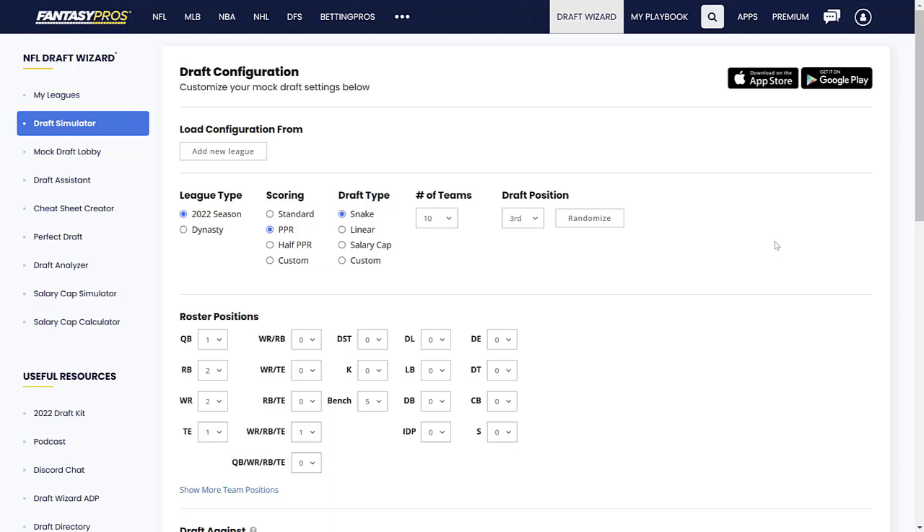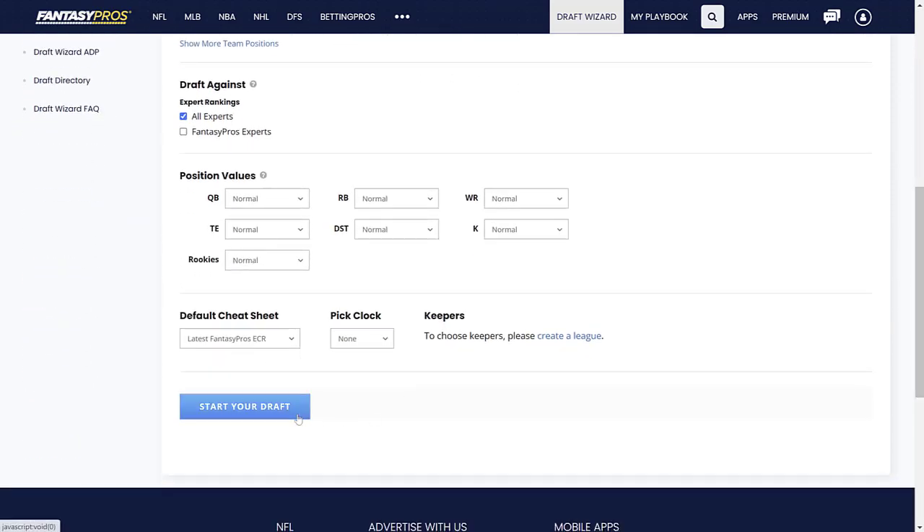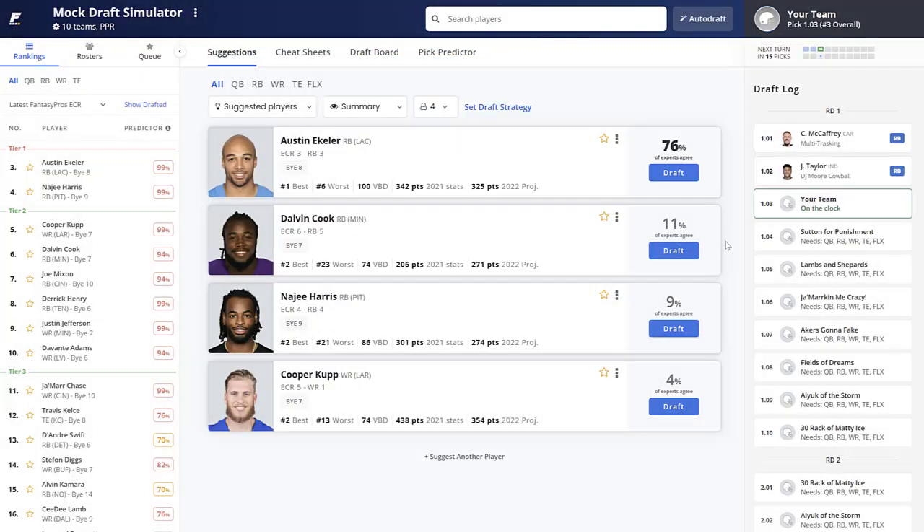What's going on everyone, welcome back. Today we've got another live fantasy football mock draft on Fantasy Pros — a 10-team full PPR mock where we have the third pick overall. Our roster is one quarterback, two running backs, two wide receivers, tight end, a flex, and five bench spots. Let's get into it.